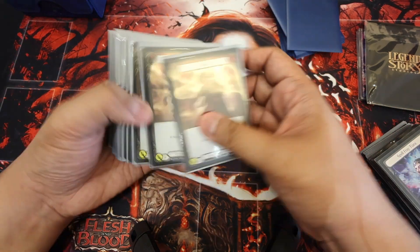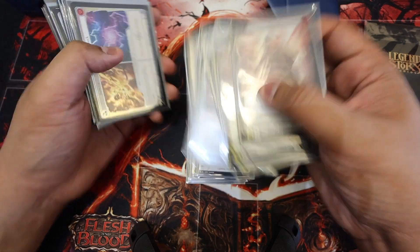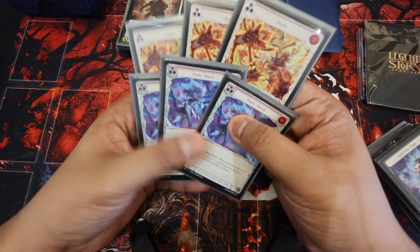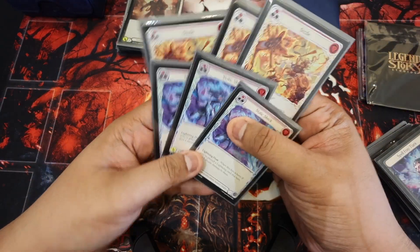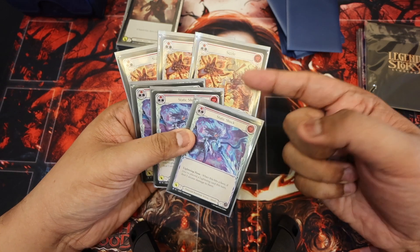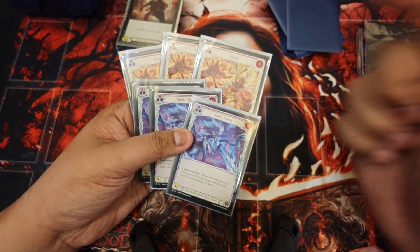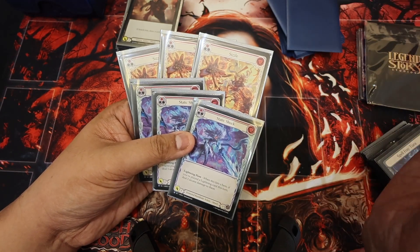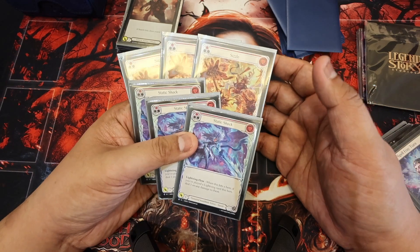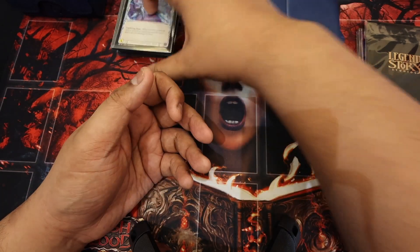Before I move on to the sideboard and equipment, can I just take this quick opportunity to request from LSS — if there's someone from LSS watching today's video, for the love of God, can you please make foil versions of these two cards? The entire deck is kind of blinged out already; everything is in foil except for these six cards — Static Shock and Sizzle. They came from First Strike, they don't come in rainbow foil, they're just non-foil. James White, Brian Gottlieb, Carol, Trevor, whoever ends up watching this from LSS — please make foil versions, especially for people like me who like to bling out their stuff.